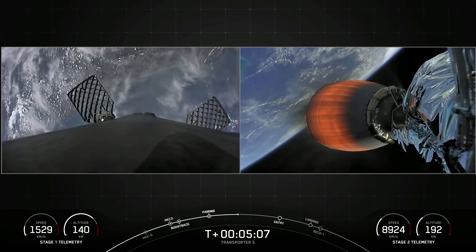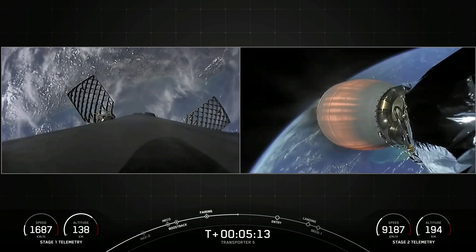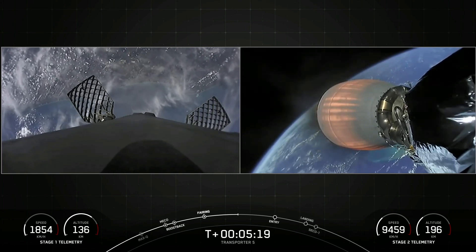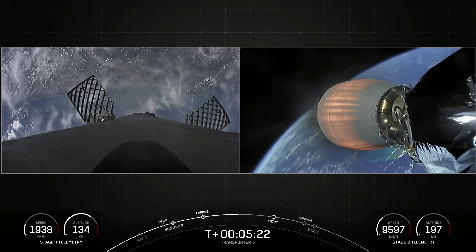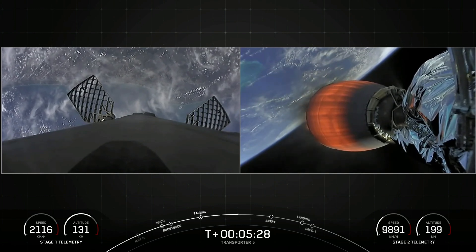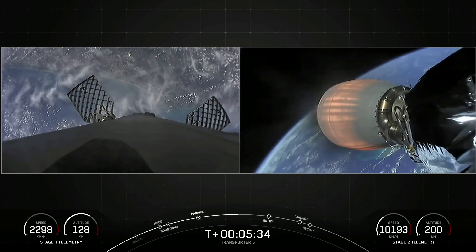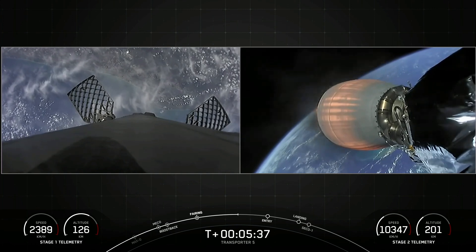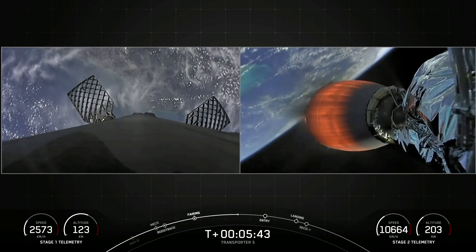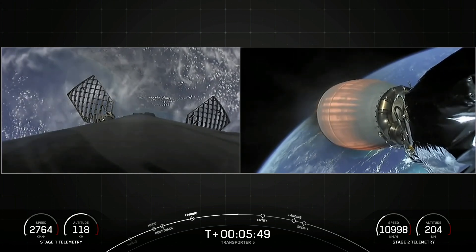We heard a call out that we have nominal trajectory. Transporter 5 is our fifth dedicated SmallSat rideshare program mission and our 22nd mission of 2022. SpaceX is targeting at least three dedicated rideshare flights to sun-synchronous orbit per year. We also offer opportunities for a ride to orbit on our Starlink missions, which launch every couple of weeks. SmallSats can ride to space on SpaceX's Falcon 9, Falcon Heavy, and Starship in the not-too-distant future. We're about one minute away from that entry burn.